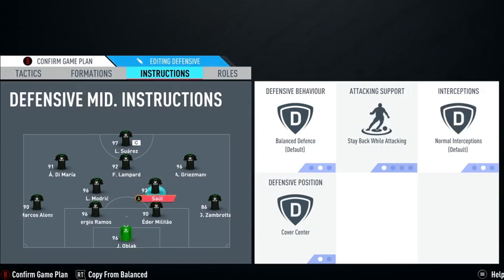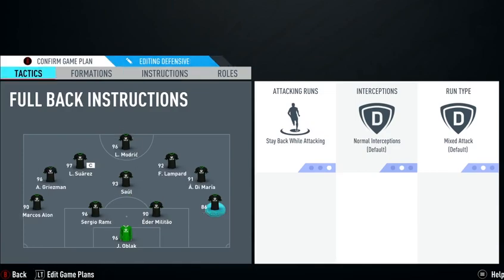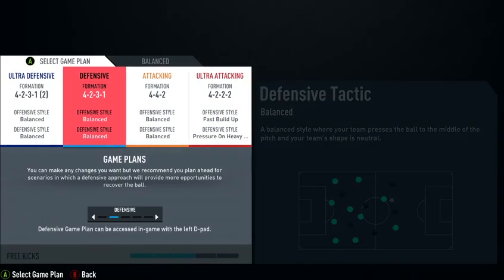On the center defensive mid, he said that if you have someone like the icon Gullit, just don't put stay back while attacking — just put cover center. But if you don't have Gullit, go ahead and put stay back while attacking and cover center. That's what he has for his players — Henderson and the Brazilian — both CDMs have stay back and cover center. The left back has stay back while attacking, and the same for the right back. That's the instructions for the first defensive formation.